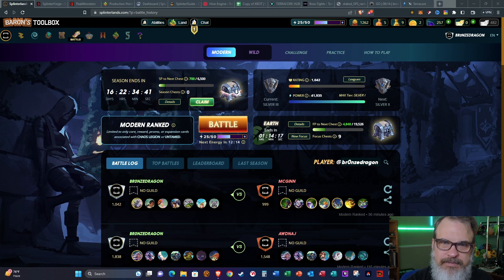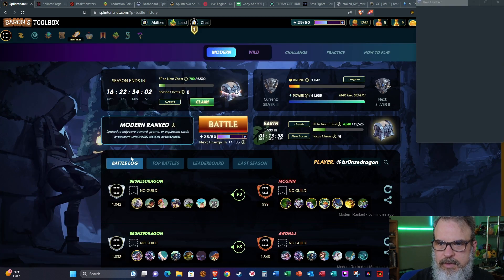Hey Splinter heads, welcome back — Bronze Dragon here doing a chest opening for my secondary account that plays in silver. I believe this is the end of season 110, I did not check but I think that's it — if I'm wrong please comment and let me know. I just did my main account opening and encountered a blockchain error that made it so I couldn't open the chests; they just auto-opened. So let's hope we don't get another error, and let's go ahead and check it out.